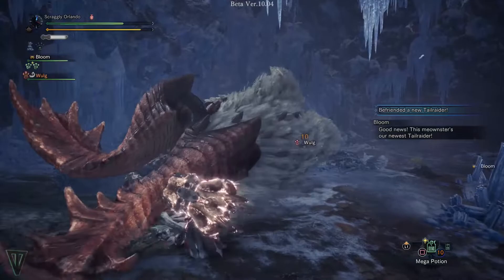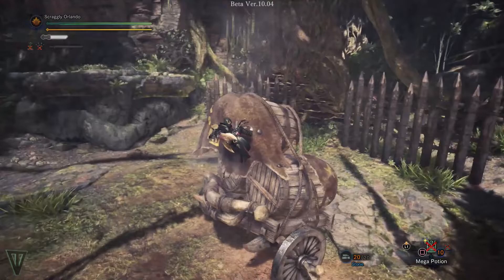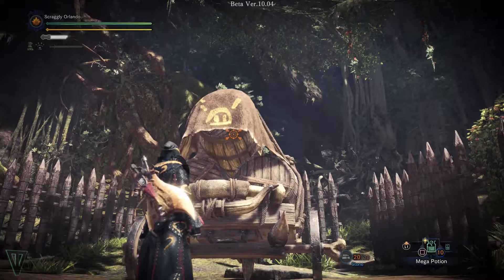With your weapon sheathed, pull out your clutch claw by aiming with L2 or left trigger on Xbox, then aim with the right stick. Pressing circle will send out the claw and if you're in range of the monster, it will instantly grapple towards it and latch on.